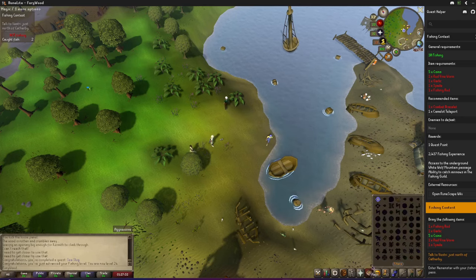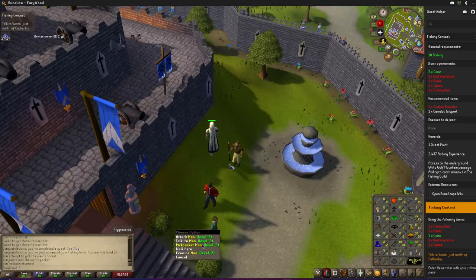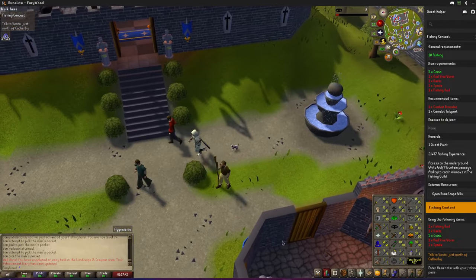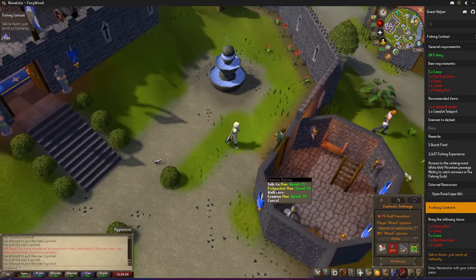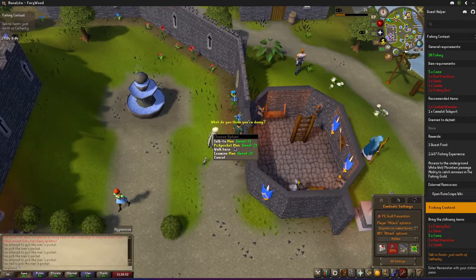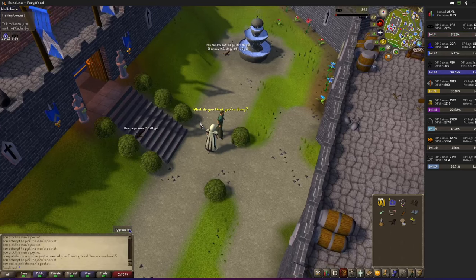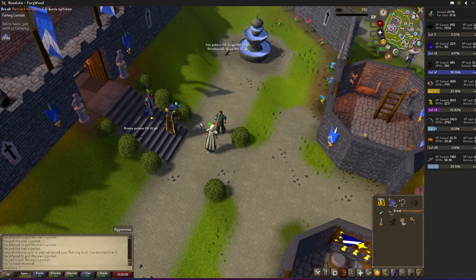All right, let's go to Lumbridge and steal from some guys. I'm going to attempt to rob these NPCs — I'm not going to be messing with them very long, so I'll just right-click here. All right, we got five, let's head back to Thorvald.